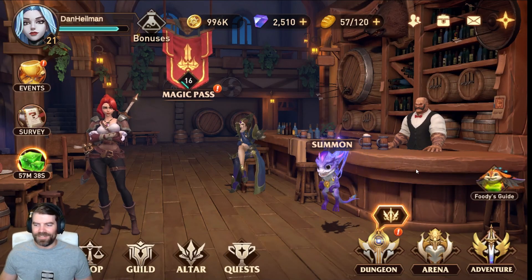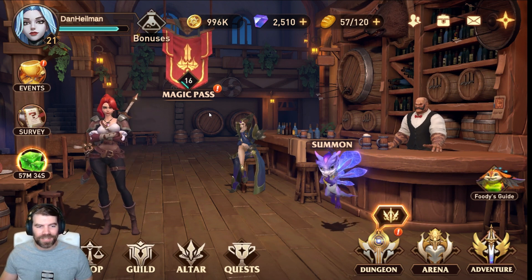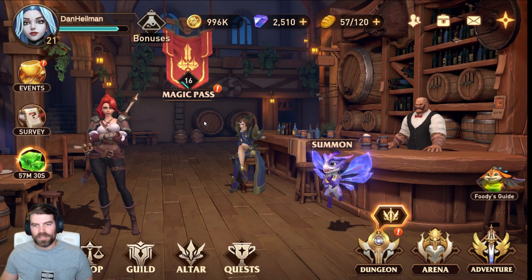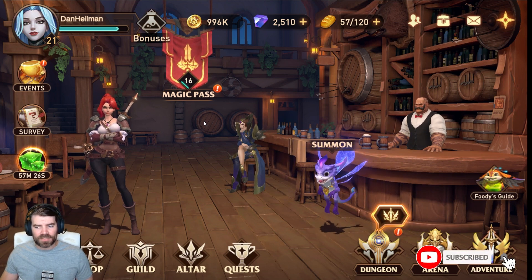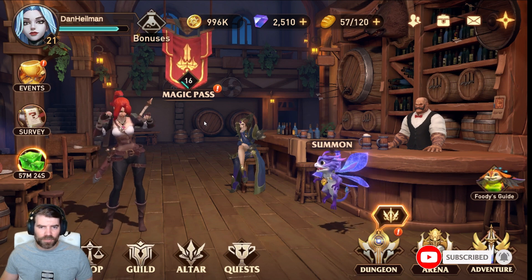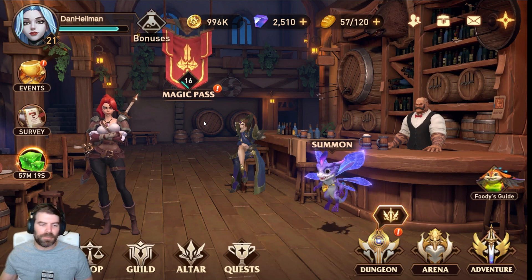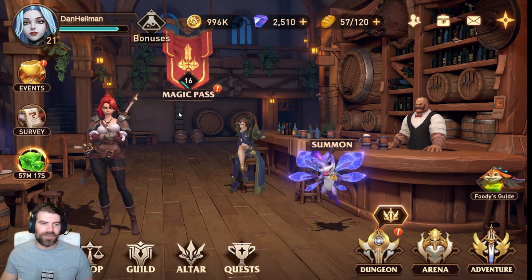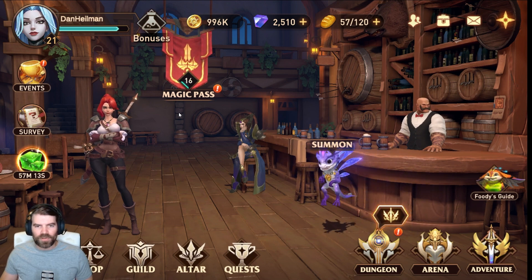Hey everyone, Dan Heilman here. Today we're going to have a guide on Ace: Awaken Chaos Era, the new game I've been playing. It's in closed beta — this is the fourth round of betas. I'm not sure if there are still spots, so if you're not already in, you may not be able to get in. It's on the Android store, so if there are spots left you can still get in.